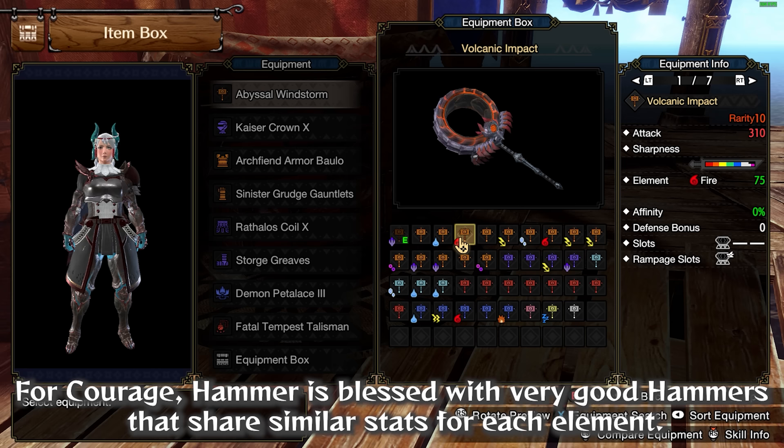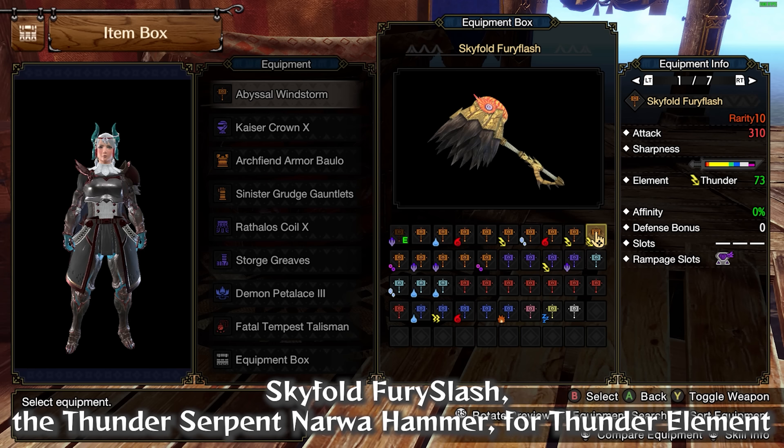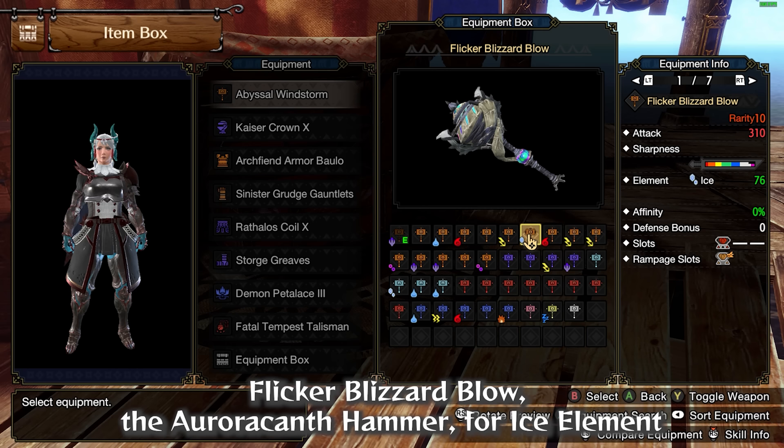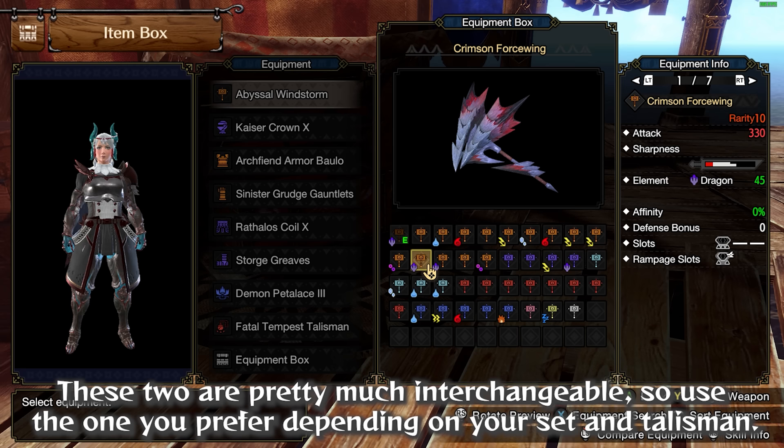For Courage, Hammer is blessed with very good hammers that share similar stats for each element: Volcanic Impact (Magmudran Hammer) for Fire; Doomsday Hammer (Almudran Hammer) for Water; Skyfold Fury Slash (Thunder Serpent Narwa Hammer) for Thunder; Flicker Blizzard Blow (Auroracanth Hammer) for Ice; and a tie between Crimson Forcewing (Crimson Glow Valstrax Hammer) and Dark Mort from the Death Stench Tree for Dragon. These two are pretty much interchangeable — use the one you prefer depending on your set and talisman.